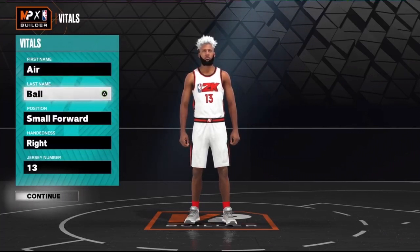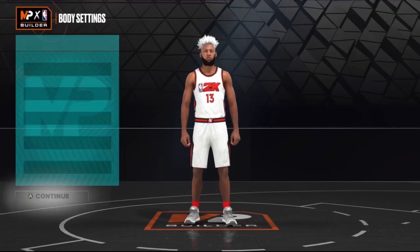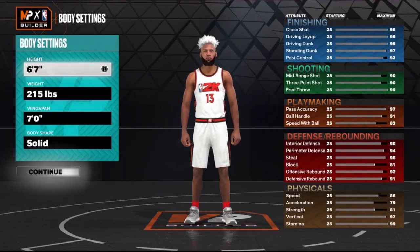Like I said, elite contact dunks, it has an 89 3-ball, 89 ball handle, so you can get Hall of Fame Quick First Step, decent defense too, and it's pretty fast and athletic.